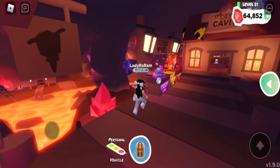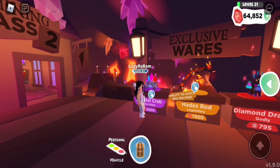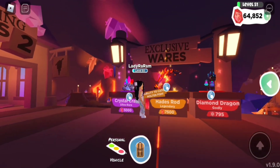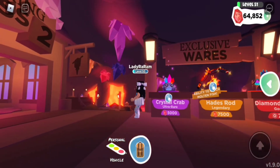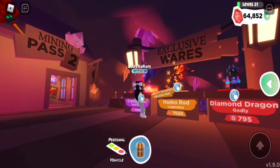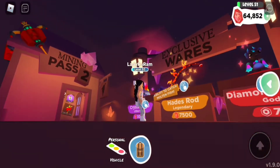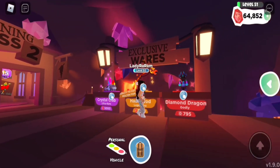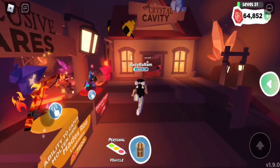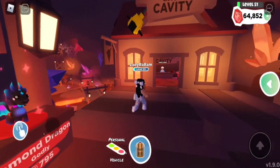The Mine Pass 2. Exclusive! We have the crystal crab, the haze rod, and the diamond dragon. Look at the little crab, it's so cute! Ooh, ability to catch molten fish. It's a legendary. I need this pet. It's so freaking cute! I'm obsessed guys, but let's go with Crystal Cathy. I know she got some goodies for us.